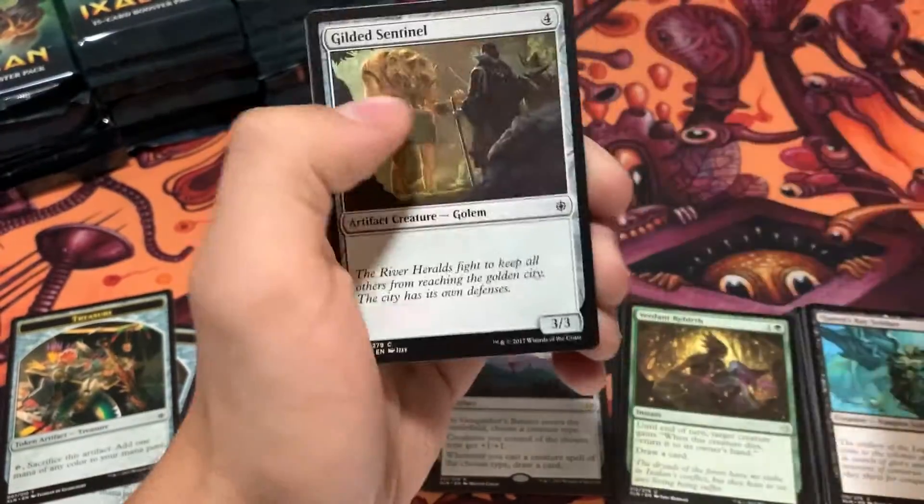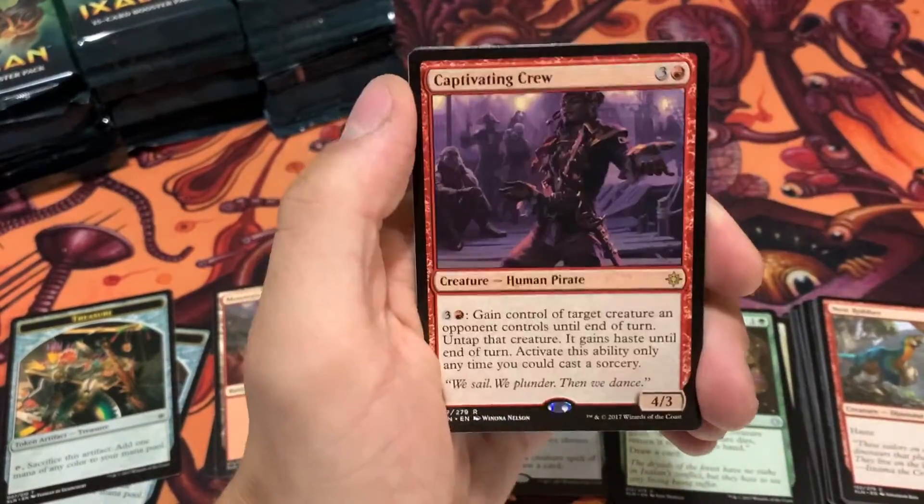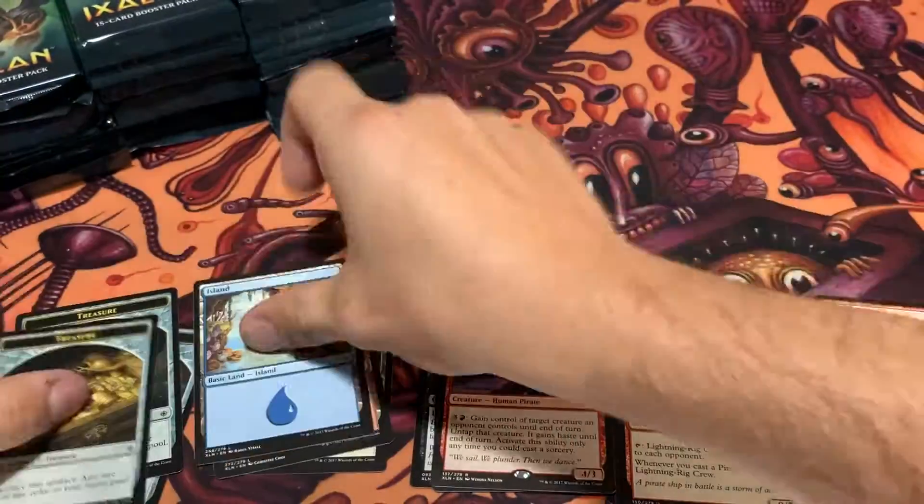Apparently there were supposed to be lottery cards in this set, but Wizards of the Coast canceled them at the last minute. It was going to be kind of the flippy cards, I believe — like the land slash enchantments, or whatever they are. We've got a Captivate and Crew in that pack.